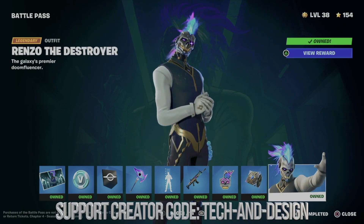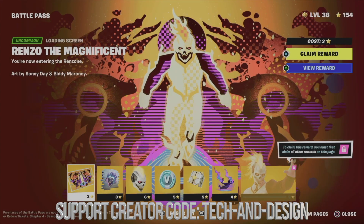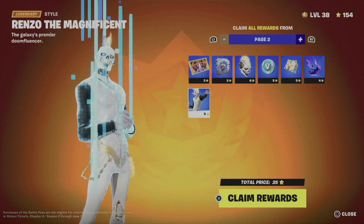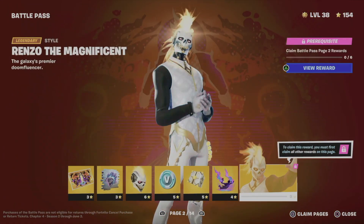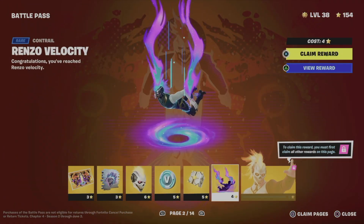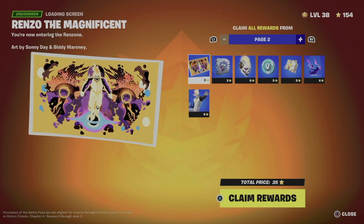Now we're going into page number two. We can go ahead and claim the entire page. In order to unlock the skin on this page, we have to claim all the other rewards first, so we might as well claim the entire page. We're going to claim this loading screen.